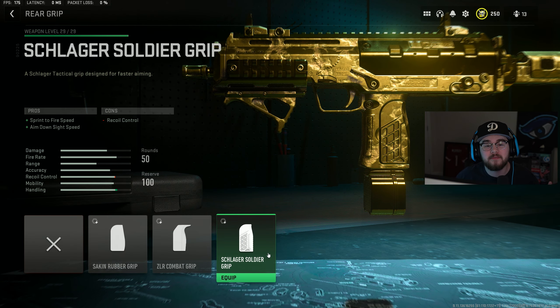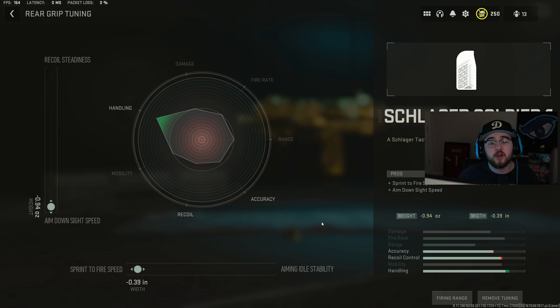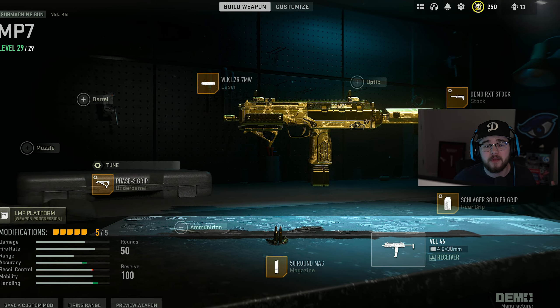For the rear grip I have the Soldier Grip giving you more ADS speed and sprint-to-fire speed, mixing in perfectly with the laser and stock. For tuning: the underbarrel is tuned for recoil stabilization and aim walking speed, the stock for ADS speed and aim walking speed, and the rear grip for ADS speed and sprint-to-fire speed. That's the full build for the MP7 aka VEL 46.